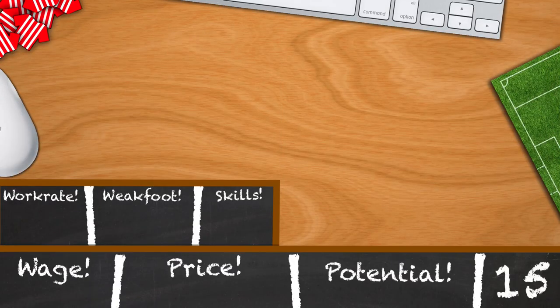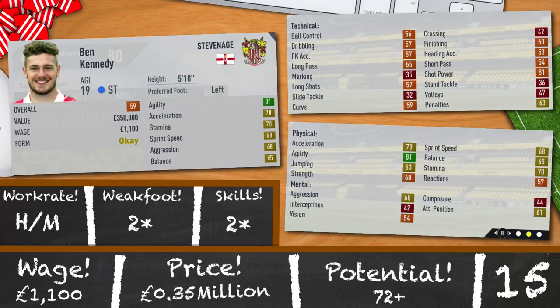Coming in now is Ben Kennedy, playing striker for Stevenage. 19 years old, 5 foot 10. Not amazing in the first season, with his only green stat being his 81 agility. High/medium work rates, 2 star weak foot, 2 star skills and a potential of 72. Don't expect world beaters, but for 350,000 and 1,100 a week, he's cost effective if you don't mind doing training sessions every week.